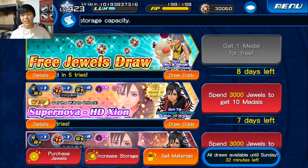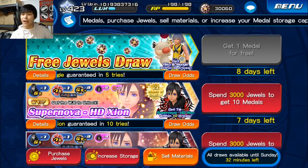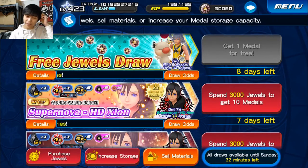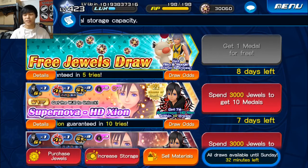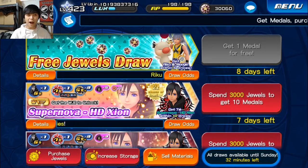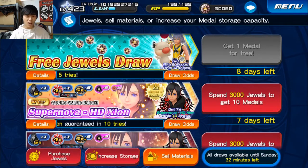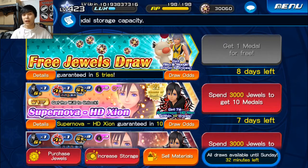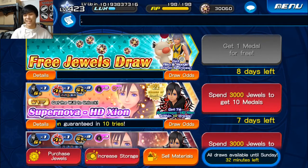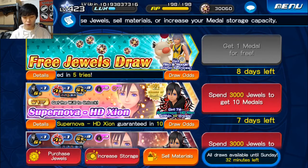Hey, what's up everybody, Nexel here. Today we are playing Kingdom Hearts Union Cross. I'm kind of hesitant to do this. I feel like I really need Supernova HD Xion because I have solid reverse setups, but I actually don't have Xion EX plus, so I'm kind of at a loss when it comes to reverse strength. I literally don't have a single Xion EX plus.